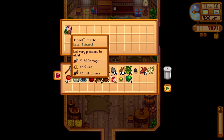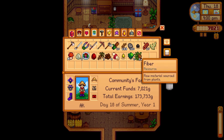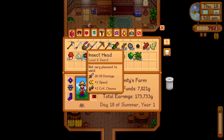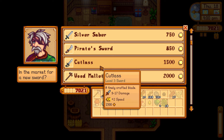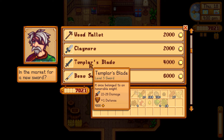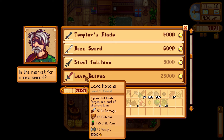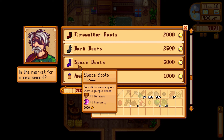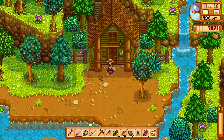This guy is going to give us the insect head - 20 to 30 damage, plus 2 speed, plus 2 crit chance. How does that compare to our current weapon? Same damage, a little slower, less knockback, but it does give plus 2 crit chance. Not very pleasant to wield - well yeah, it's an insect head. What's for sale? Cutlass, Templar's blade, bone sword, steel falchion, plus 4 speed, 20 crit power, lava katana - wow look at that damage! I think that's probably the weapon to have before even attempting Skull Cavern. But nothing for us right now.